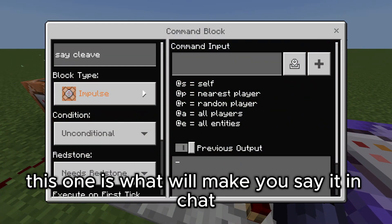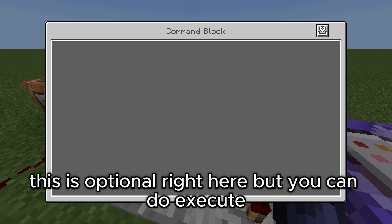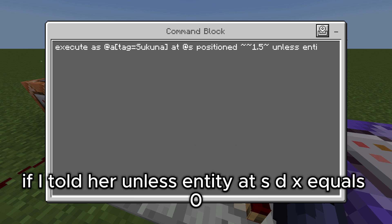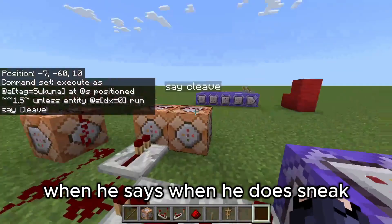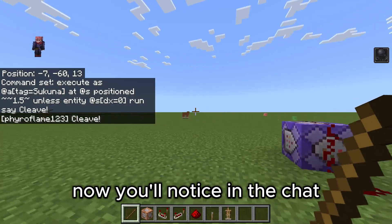This one is optional, but you can do: execute as at a tag equals sakuna, at at s position tilde tilde 1.5 tilde, unless entity at s dx equals zero, run say Cleave — or whatever you want to say when he does a sneak. Now you'll notice in the chat you will see 'Cleave.'